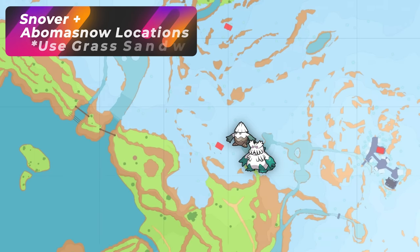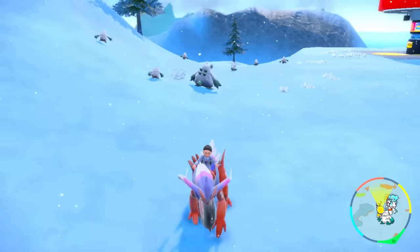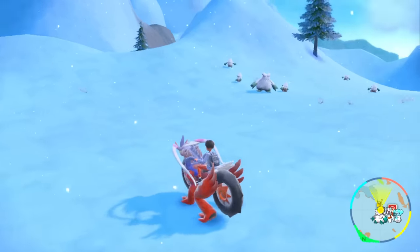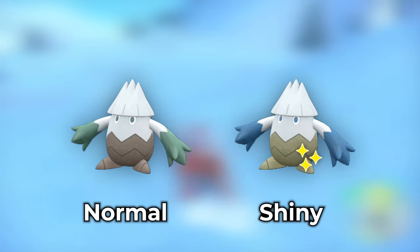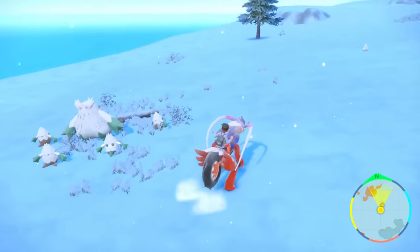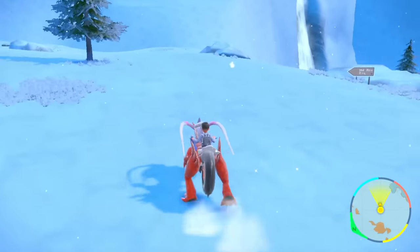For Snover and Abomasnow, it's very important to use the grass sandwich, because grass will help remove the other spawns around it. You'll be getting the majority of Snovers and Abomasnows spawning in the area. Just walk around the ice mountain, get those Pokémon to spawn, and pay attention to the arms — the shiny is a lot more blue, with blue marks as opposed to green. That's how you'll identify the shiny and separate this hunt from the other ice Pokémon.